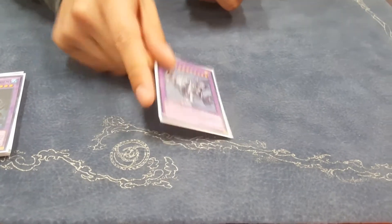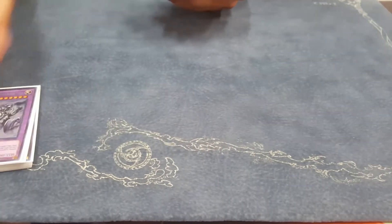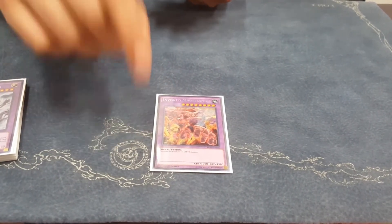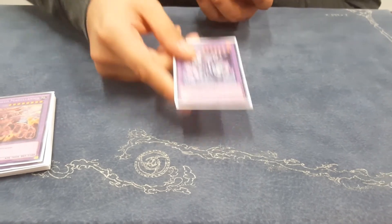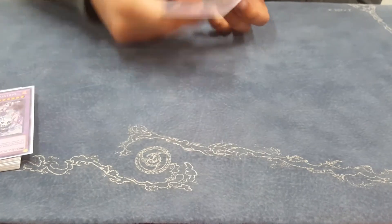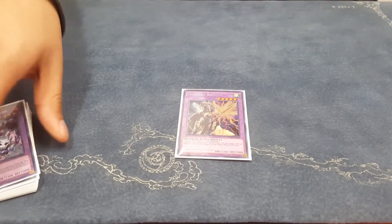For the Invoked engine I played one Invoked Mechaba. He's good when relevant but there weren't enough Lights and enough times I could make him to make it super amazing. I played the 3k vanilla — he's okay in the mirror match because you can hit your opponent's Rapiers and slow them down, because now instead of having three to combo off with they only have two, which actually slows the deck down a lot. One Raidjin — he's my favorite one. He's good in the Infernoid matchup. He's just the fact that he's a Book of Moon effect that makes him better than the others because he's really interruptive.